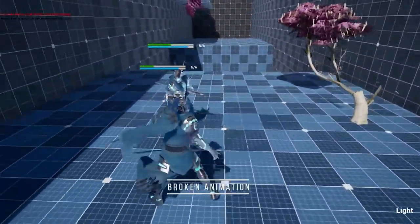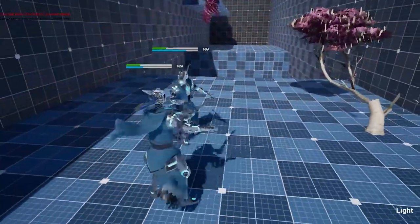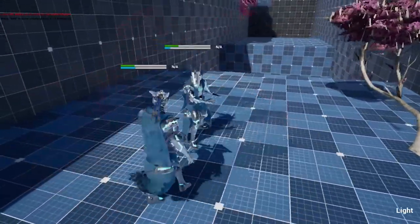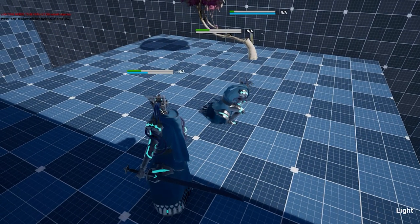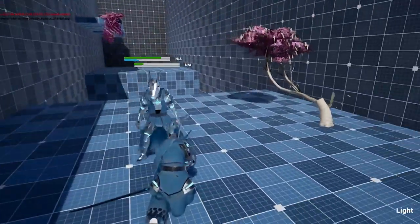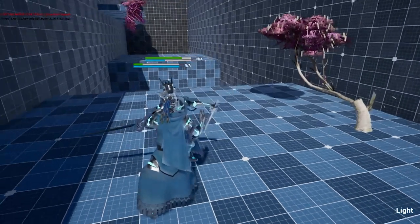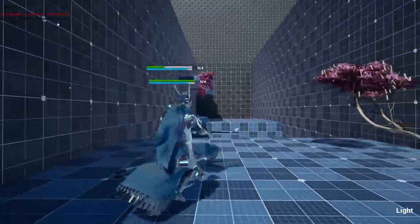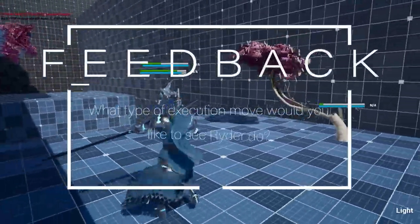We've also finished setting up the foundation of our broken system for our game. We teased in the last devlog that when a player's resolve hit zero, they became what was called broken. Now, as you can see, it is visualized, causing the broken character to take a knee for a couple of seconds. Being broken is a heavy consequence, so we're working on a final part of this mechanic where players will actually be able to execute any enemy who's broken with a dope execution animation. Basically, we're gonna let y'all get a little toxic and dunk on enemies. Expect in a near future update what this will look like fully played out. We'd love to hear you guys sound off in the comments and give us some suggestions as to what type of execution move you would like to see Rider do.